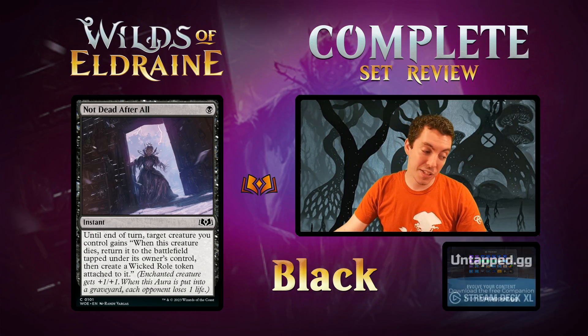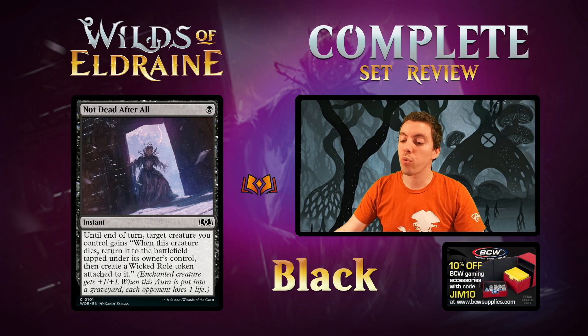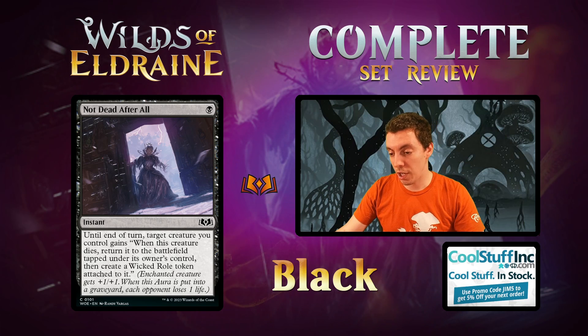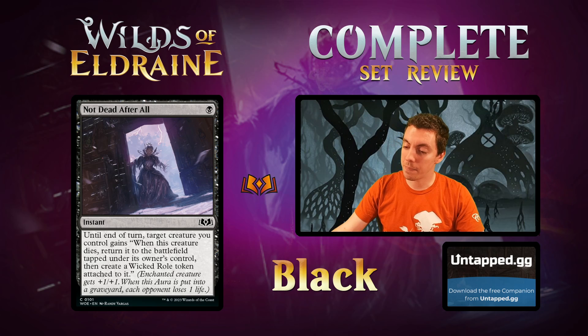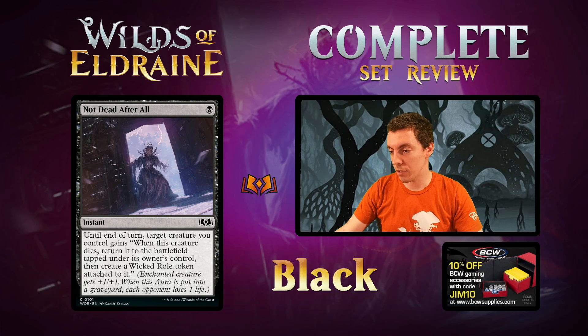Not Dead After All — any scammers in chat? One-mana instant. Until end of turn, target creature gains: when this creature dies, return it to the battlefield tapped under its owner's control with a Wicked Role token attached to it. This card is obviously a Modern staple — it's strictly better than the other scam cards in Rakdos Scam in Modern. If you play a Grief on turn 1 and then Not Dead After All, the Wicked Role token is just better than a +1/+1 counter because it has a little life loss. Aside from that, not a very exciting card — but in limited it's okay. The creature comes back, the token comes back, and it's an enchantment which is kind of cool.